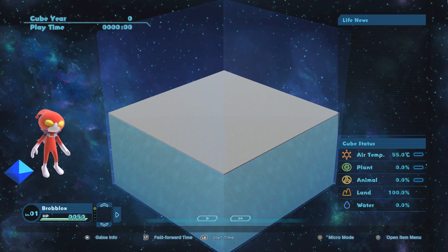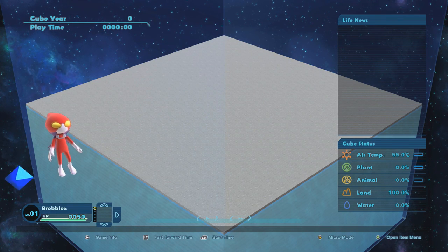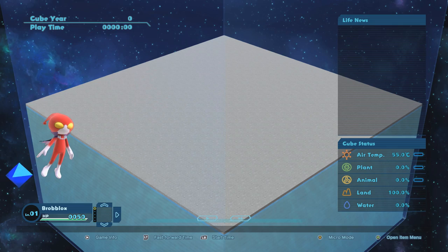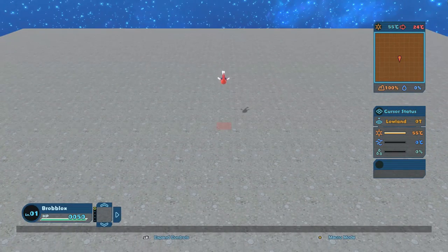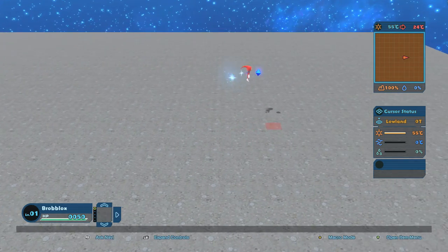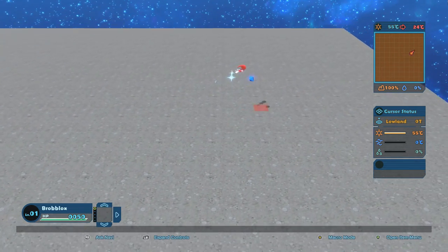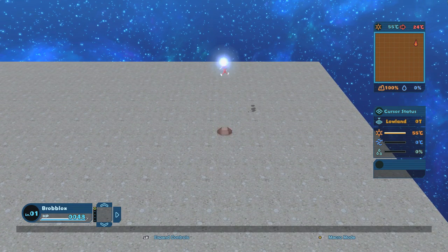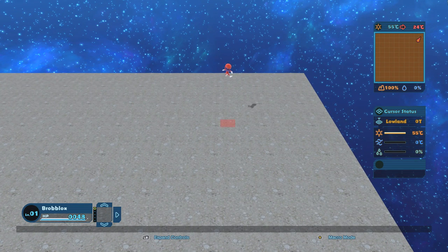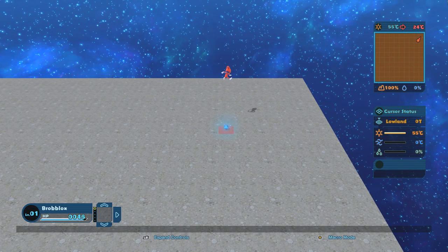This is the overworld view of our map. We can zoom in, zoom out, look at stuff, but where it gets really interesting is when we press the Y button. I'm actually playing this with a controller because I find the experience to be more satisfying with a controller. PC controls aren't bad, but I like the Xbox controls better. We can actually lower terrain and raise terrain using right and left shoulder button.